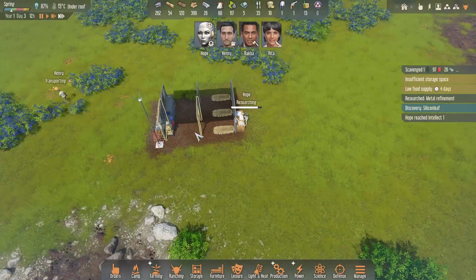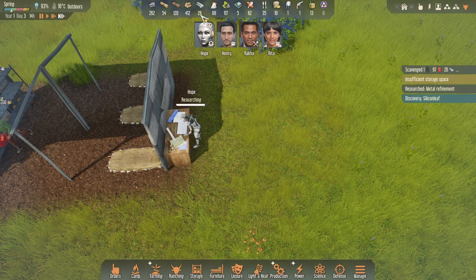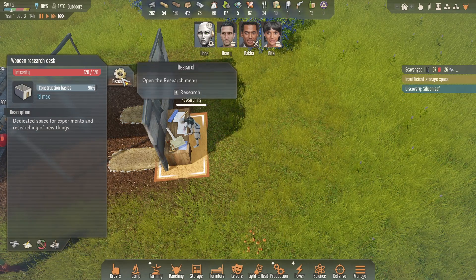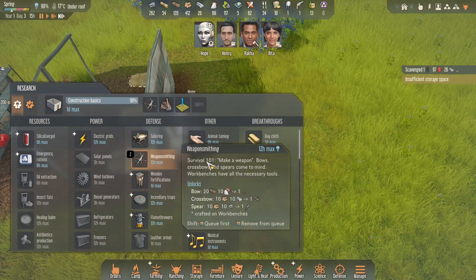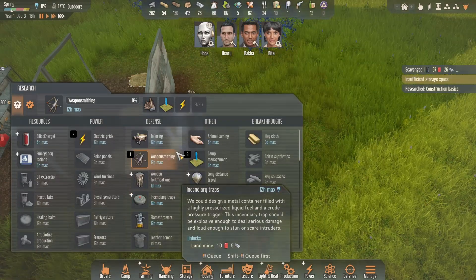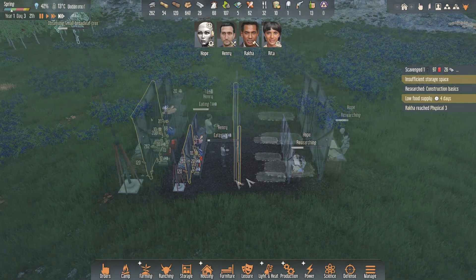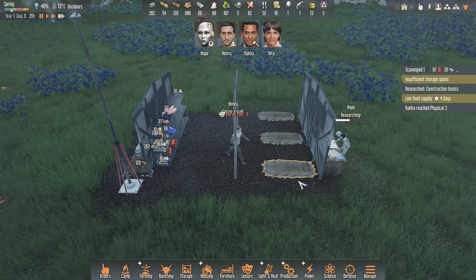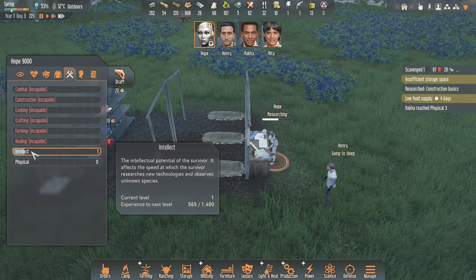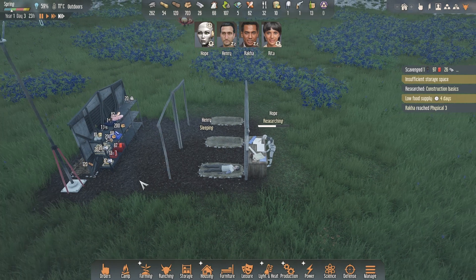We're not going to observe anything else until we're done with the current queue. Hope is researching and we finished metal refinements — metal alloys aren't a big issue right now. Let's queue up electrical grids from the construction research. We're now going into night. Henry's getting something to eat and Hope is still researching like crazy. Her intellect has already passed level one starting from nothing, which is pretty good — we might have to get her into some other activities.